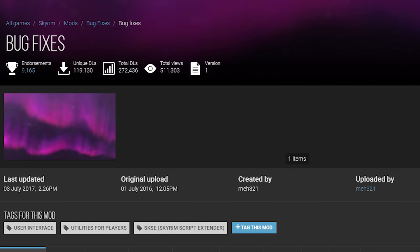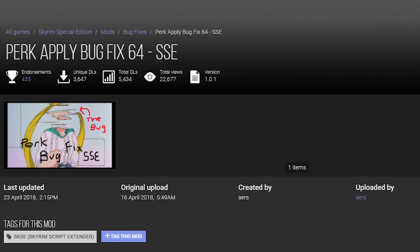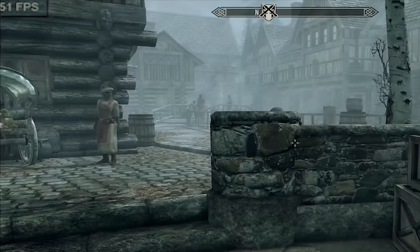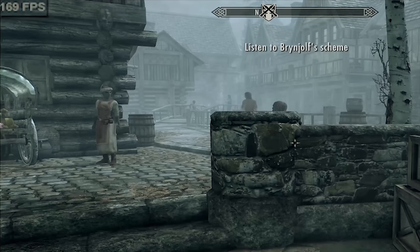A port of bug fixes from Skyrim LE, this mod also does what SSE Fixes and Double Perk Apply Fix do, and more. The significant frame rate improvement alone, especially noticeable around Riften, makes Engine Fixes a worthwhile addition to every load order.